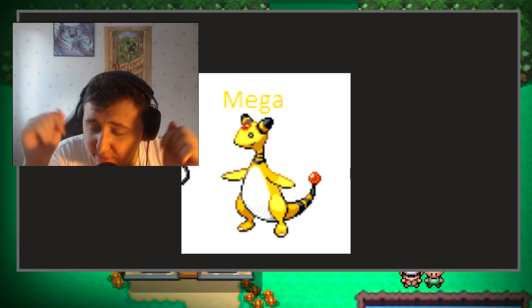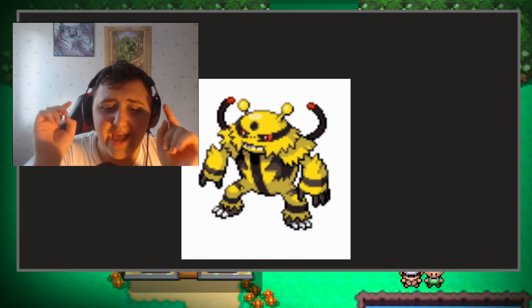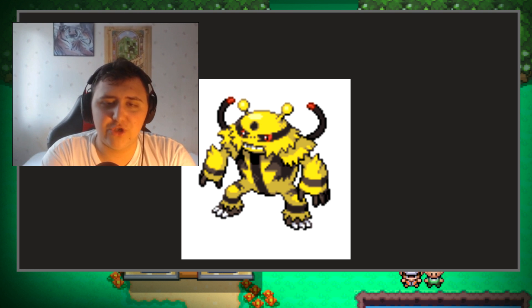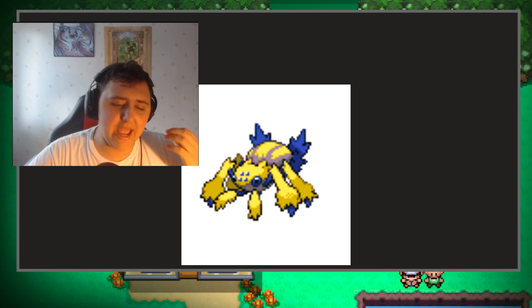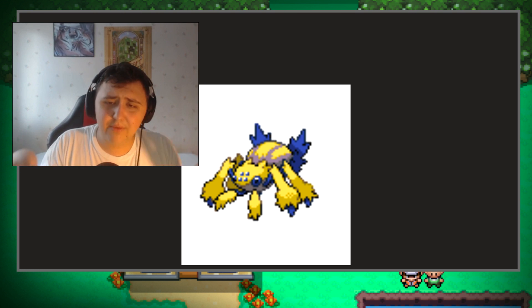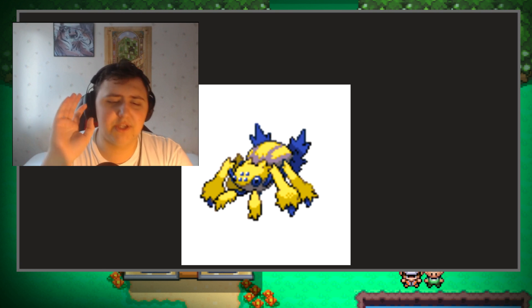Then we have a Pokemon that I said is a must-have, and that is Electivire. I just need this thing on here because it's so powerful — it's just the most badass of all Electric types. This thing is huge and I love it. We also have ourselves Galvantula. I love Galvantula — it's one of my favorite Pokemon to use as a setup Pokemon in competitive, prior to me quitting competitive.